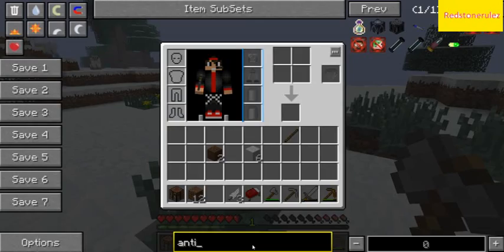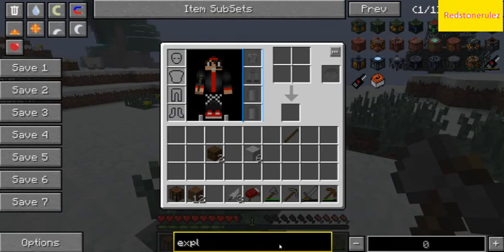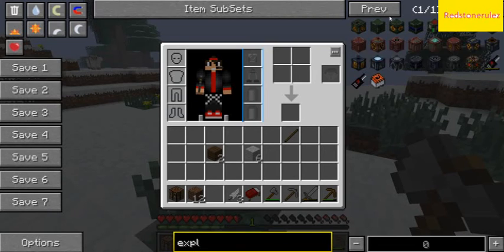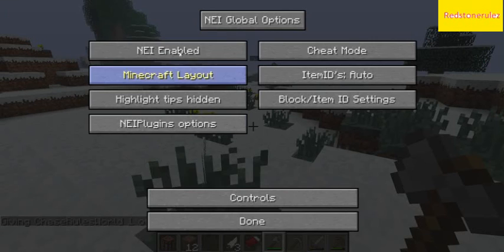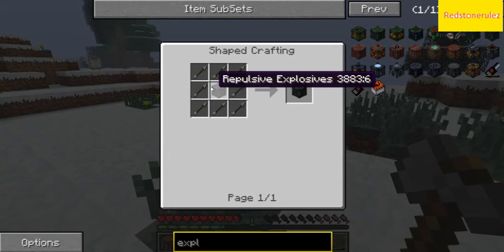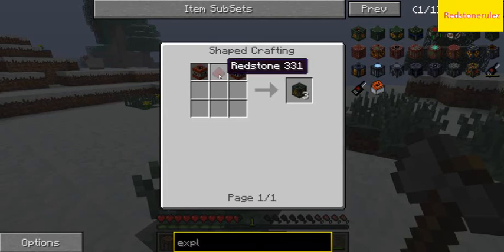What we're going to try and do today is get some of the materials for making some explosives. As you can see, there's all these — what even is this? Remote detonator? There's condensed explosives, shrapnel explosives. Oops, I just gave myself one. Don't want it. There's shrapnel, which is just arrows, and repulsive, which is condensed — TNT and redstone.